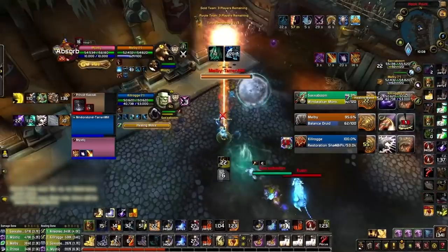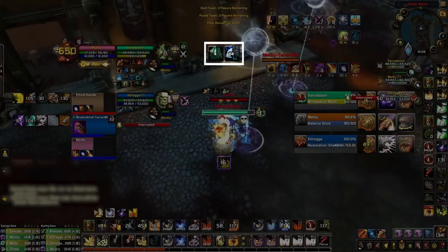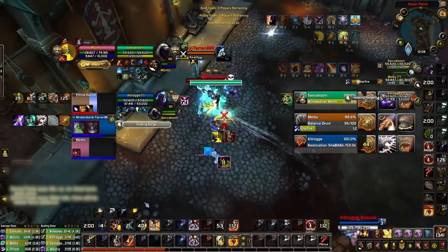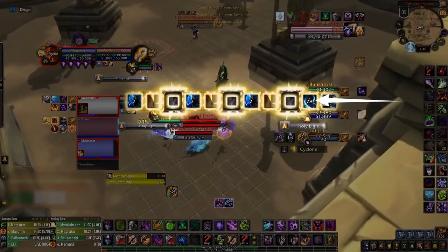There are so many spells you can track, and it's okay if there's overlap with your Omnibar. Weak Auras show you when important CDs are being used, while Omnibar shows you when the CDs will be available. Redundancy is actually good in UIs for PvP, as long as your screen isn't too cluttered. But please don't do this — we shouldn't have to explain why.